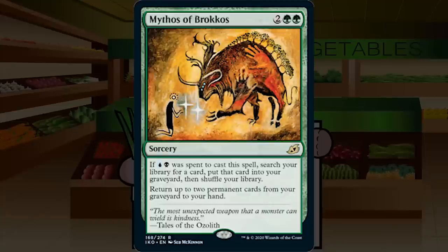Mythos of Brokos is 2GG sorcery at rare. If blue and black were spent to cast it, search your library for a card and put it in your graveyard, then also return up to two permanent cards from your graveyard to your hand. In a mono-green or non-Sultai deck, it's just a 4-mana sorcery returning two permanents from graveyard — not exciting. Even in full Sultai, I don't play four-mana sorcery-speed tutors in limited. F.